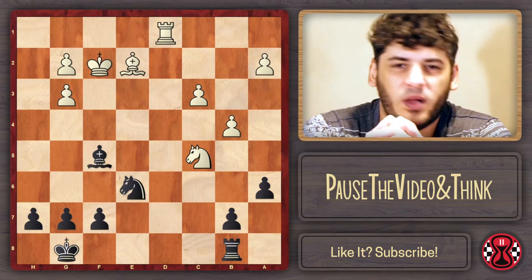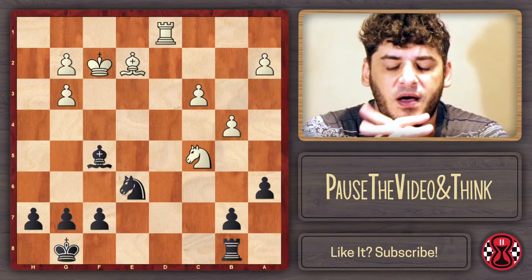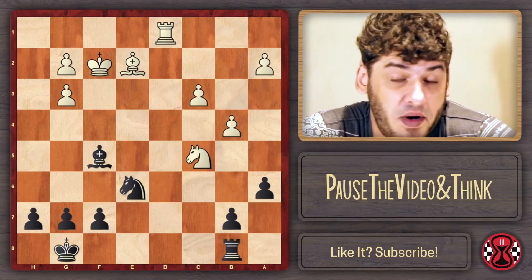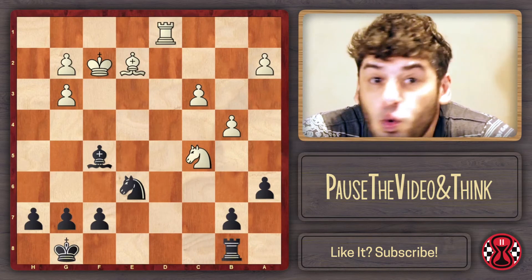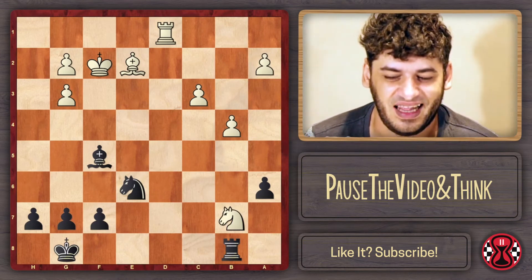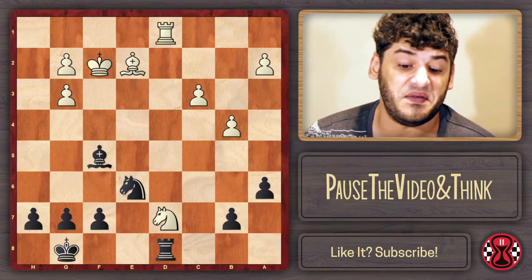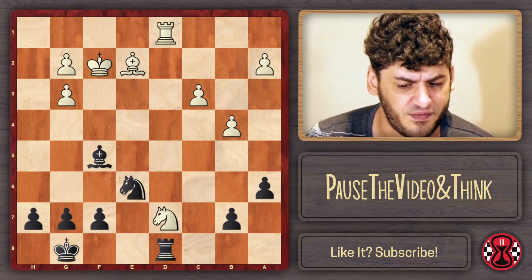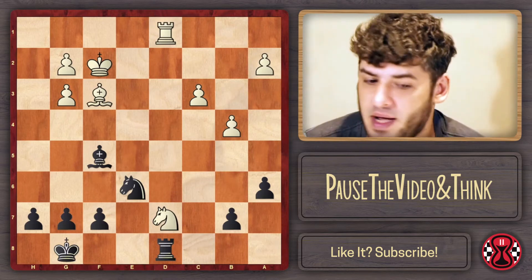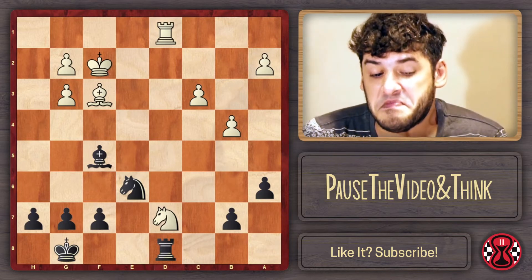Here comes another really key moment in the game. Barkle realized things were equal and maybe wanted to try to win. There were two tries - he didn't choose the right one. He played knight takes b7, obviously trying to win the game. The computer thinks if you want to win, knight on d7 should be the alternative. After rook on d8, black is totally fine. Bishop on f3 was the computer's idea to insist on trying to win the game.